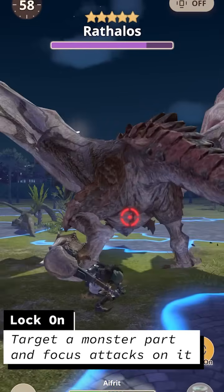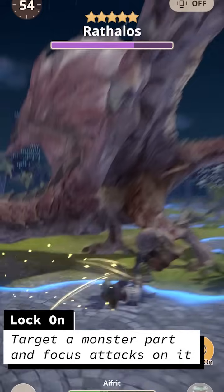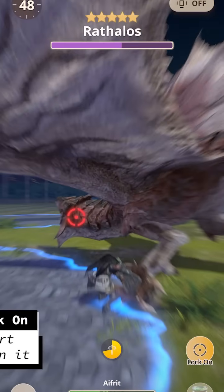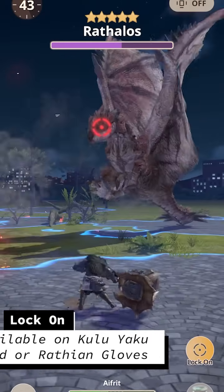Moving on to Lock-On. Lock-On allows you to focus a monster part and direct all attacks towards it. While this skill technically does increase your damage, consistently hitting good zones is a massive damage boost, especially combined with Weakness Exploit. This is available on the Kuluyaku Head or the Rathion Gloves.